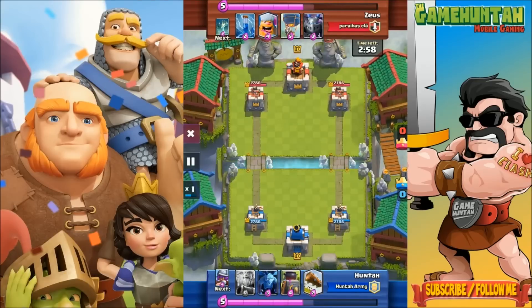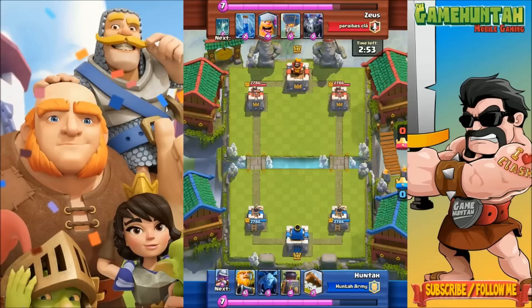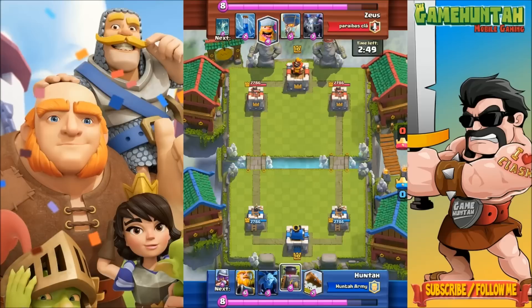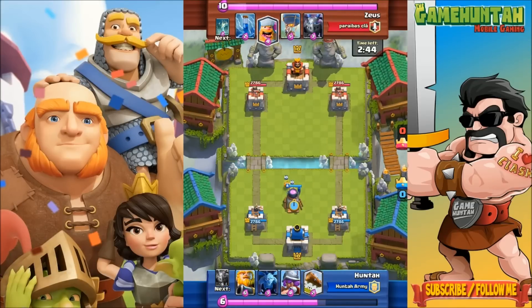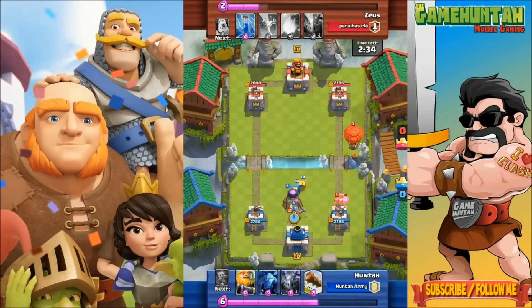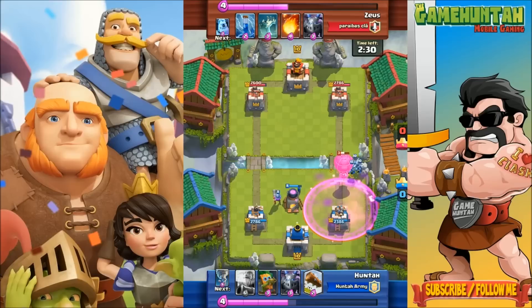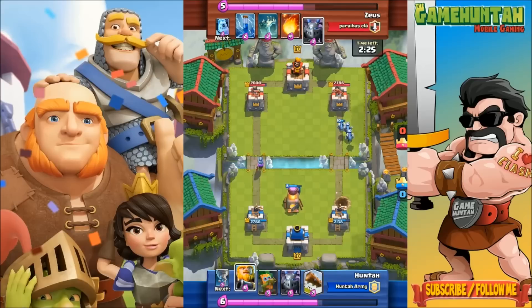Alright, battle number one — we're going against the Lumber Loon, a really interesting combo: Lumberjack plus Balloon, Mega Minion, Zap. I'm gonna start with the Royal Giant, Minions, Furnace, and the Log. The Furnace is such a good card to start the match — you can definitely change the face of the match just by deploying it, because the opponent feels pressure to destroy the Furnace as soon as possible or their arena tower starts receiving damage early in the game.